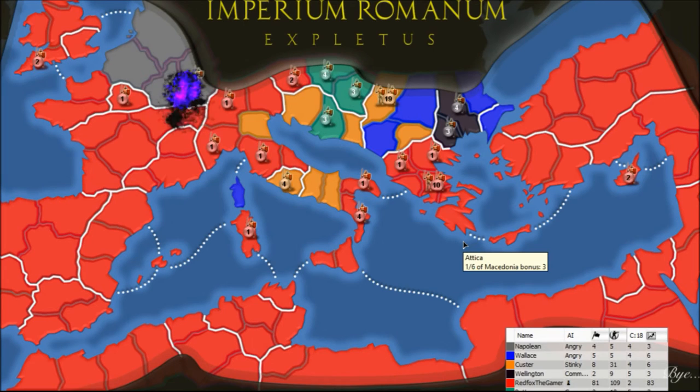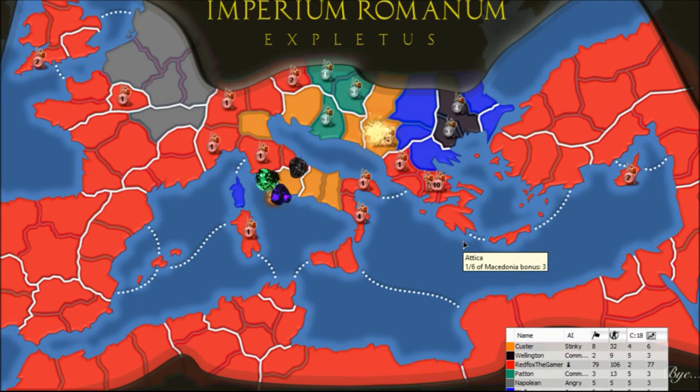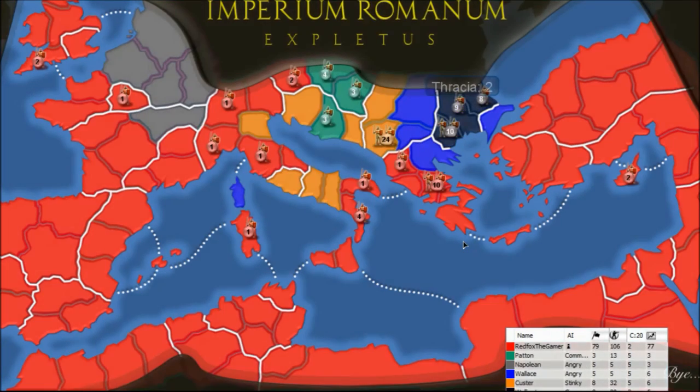Everyone's quite weak now so this should help us out a little bit. We've got seventy-seven troops. I think this is probably going to be game over now. I'll put them on there and then we'll just take down the biggest armies. They're putting up a good fight — let's take this as the defenders' dice advantage.